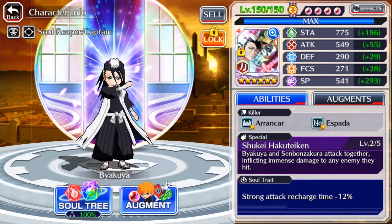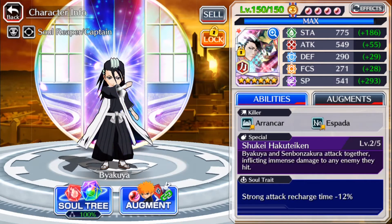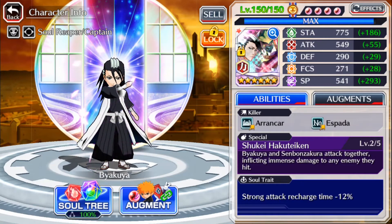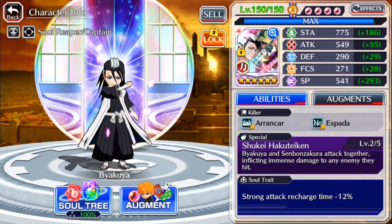Hey guys AUSMG here. For this review I'll be reviewing the tag team Byakuya, who in my opinion is the best red SAD unit. There are other red units out there who have high SP but they lack frenzy, which Byakuya does have. He also has two killer advantages which are Aronka and Espada, so overall he'll be doing an extra 6% damage to Espadas. For this review I'll be covering his SAD build, hybrid build, and CDR build for PvE, and for PvP we'll be looking at his SAD build and hybrid build.